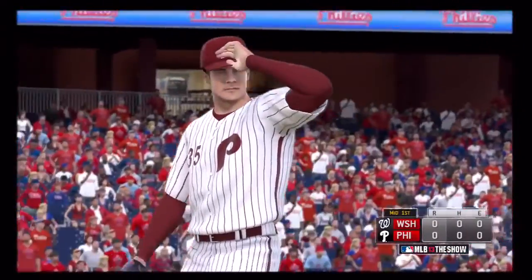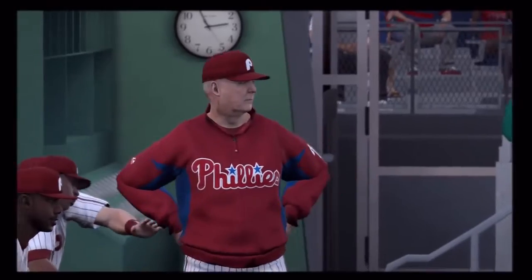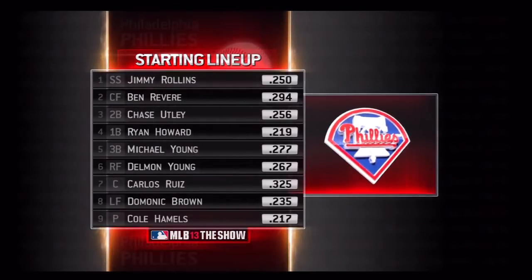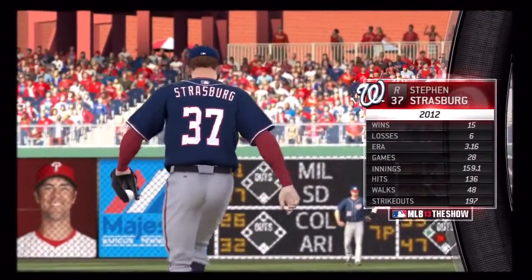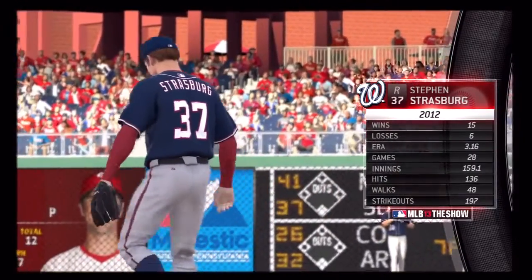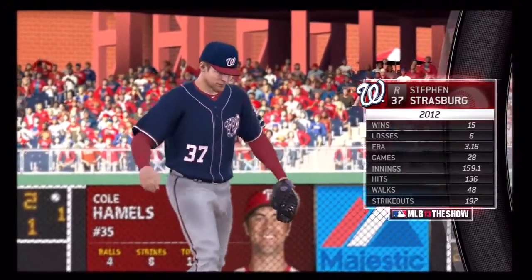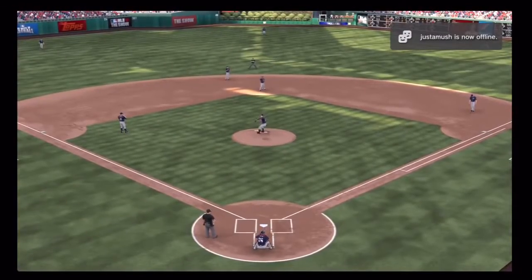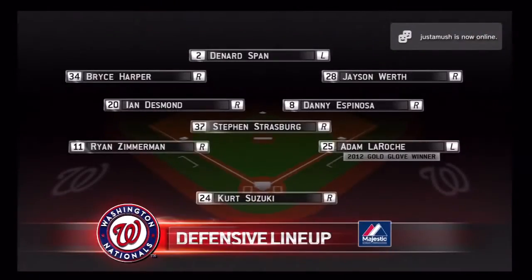Now it'll be the Phillies' turn — no score. The starting lineup for the Phillies is there on your screen. They'll match up against an imposing presence indeed, the number one overall pick in 2009, a hard-throwing right-hander. And defensively, here's how Washington will take the field behind him.